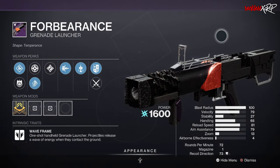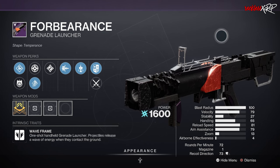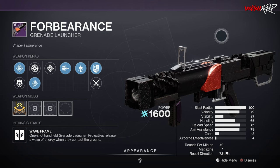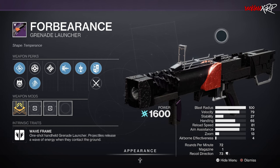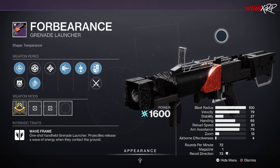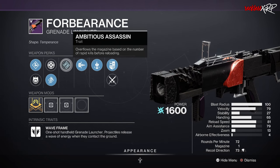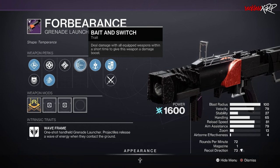This Waveframe grenade launcher has been a staple in PvE since it shipped, with a potent combination of Ambitious Assassin and Chain Reaction. It was only the second special ammo weapon to include this strong ad clear perk. From the Vow of the Disciple raid, it normally requires Witch Queen ownership and an active raid group, but we want all players to experience this weapon. In the third column: Demolitionist, Ambitious Assassin, Surplus, Steady Hands, and Disruption Break. In the fourth column: Wellspring, Golden Tricorn, One For All, Bait and Switch, Chain Reaction, Rampage, and Desperate Measures.